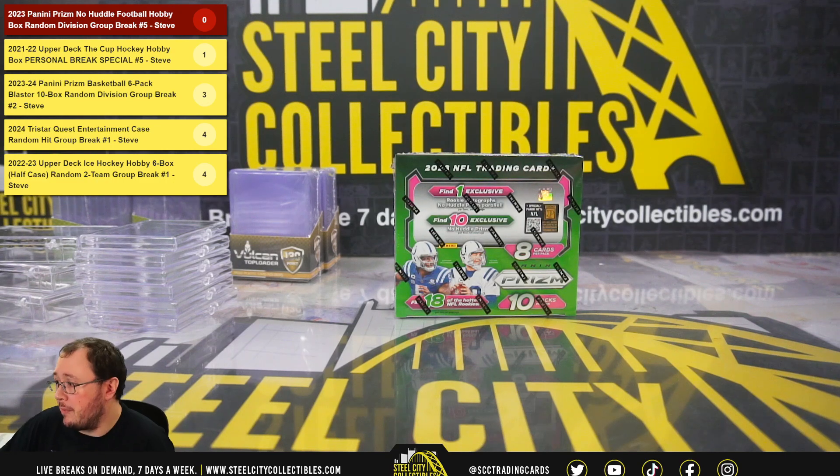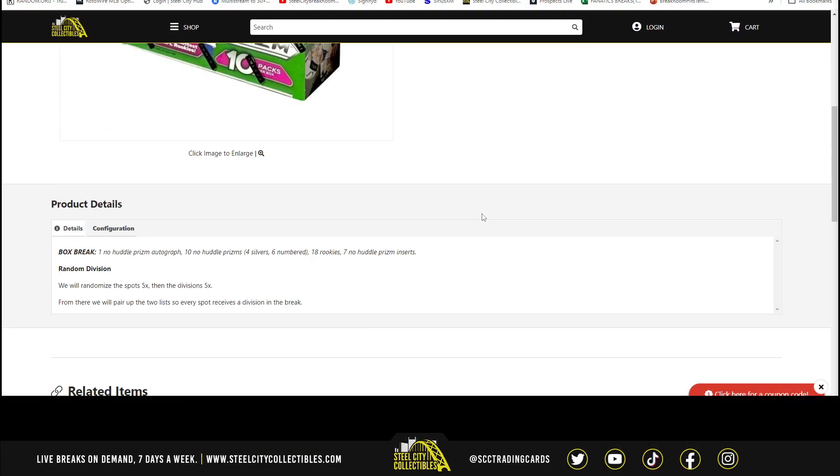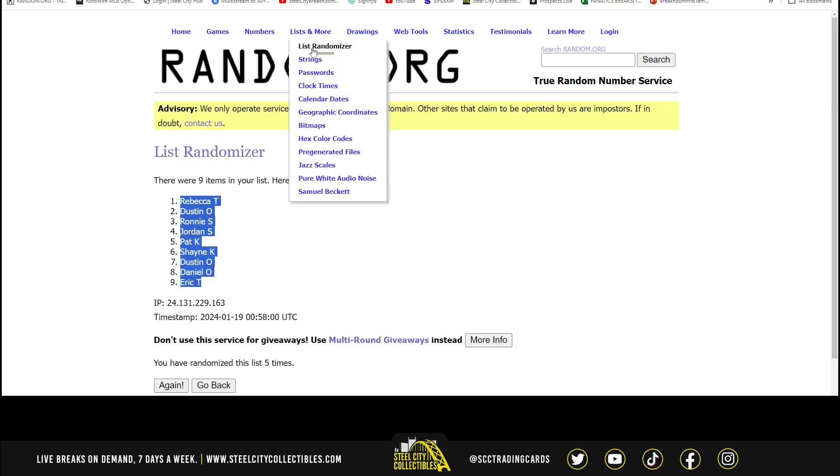Alright guys, our next break: 2023 Panini Prism No Huddle Football Hobby Box, Random Division Break No. 5 and Break No. 6, now available on the site. For this one, we'll randomize the spots five times, then the divisions five times, and pair those two lists up so that every spot gets a division in the break. Let's go to random.org.